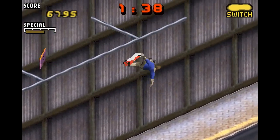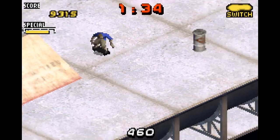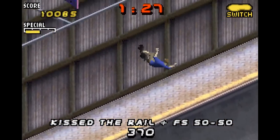There's even a special meter you can build up, which enables you to do your skater's signature moves, with each having at least three. They're laid out no differently than moves in a fighting game — like to do Tony Hawk's signature 900, just press right, down, and R.